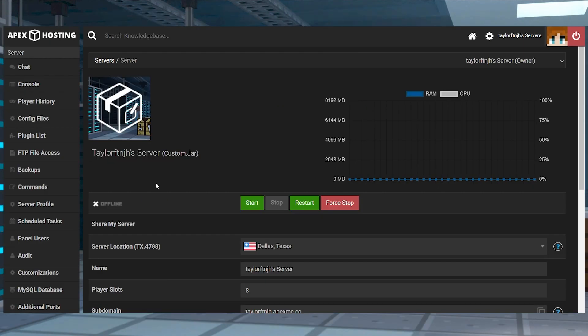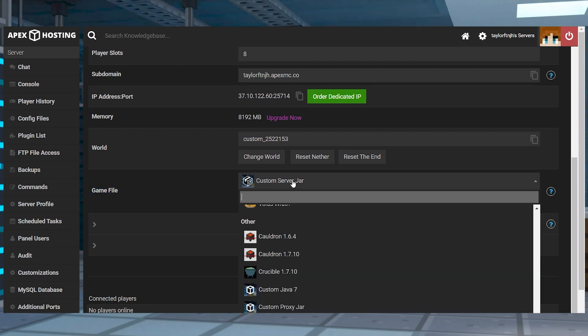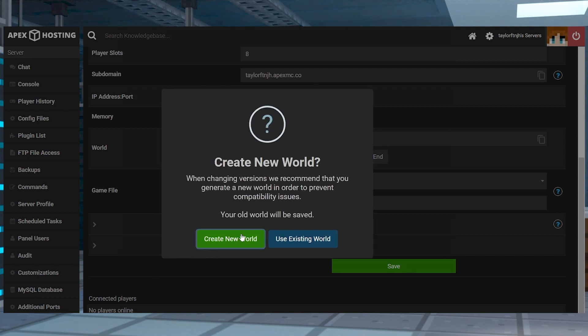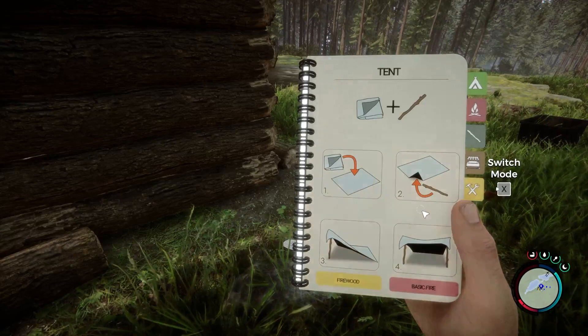Once you have that server ready, you can head towards your panel and find the game file section down below, and then click on the currently selected option to reveal a drop-down menu where you can type Sons of the Forest in the search bar, and then you can press on it and confirm the changes in the following prompts, and then finally you can restart the server.